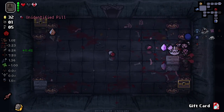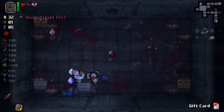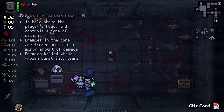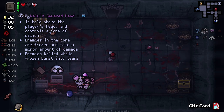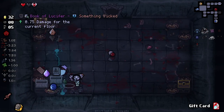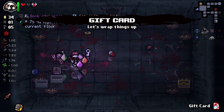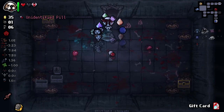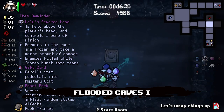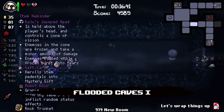I'm going to move this chest over to get two for one. We got Kalu's Severed Head — it's held above the player's head and controls a cone of vision. Enemies in that cone of vision are frozen and take minor amounts of damage. Enemies killed while frozen burst into tears. I think that's new, so we have to take it. Let's see if we can find our secret room and then maybe use the gift card on this floor.